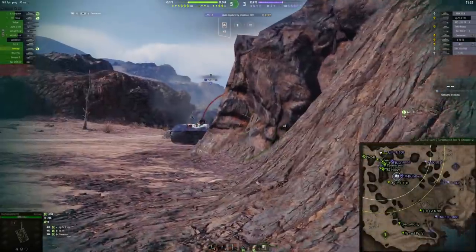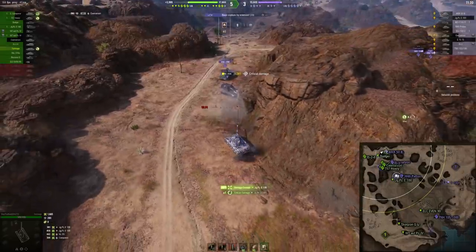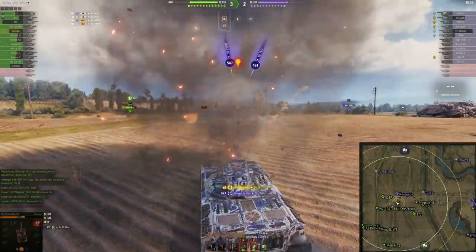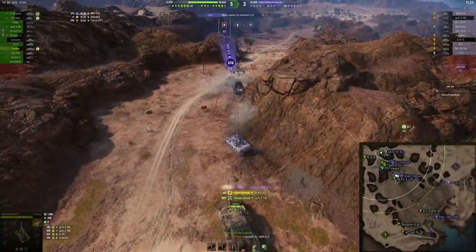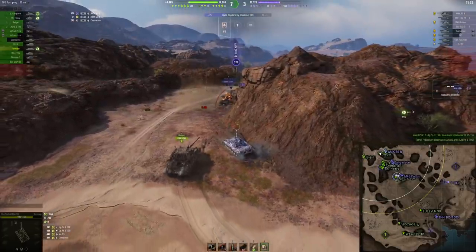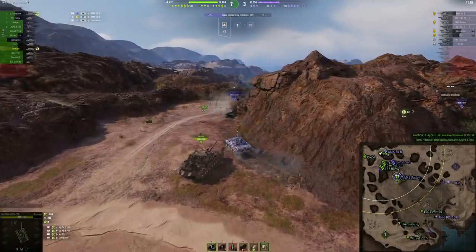A tank that doesn't have any weak spots hull down, they say. Well, they did get that right, but don't worry — premium rounds are still going through the turret if you hit it next to the gun on the side. Artillery is always there to help you out going back into the garage. The side is weak together with the lower plate. Basically, it is one of the most annoying tier 8s hull down to deal with, but anywhere else you can take it out quite easily.